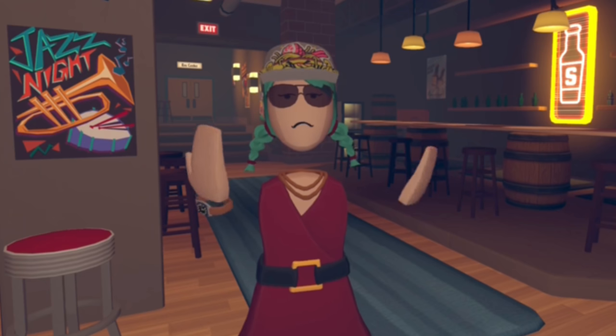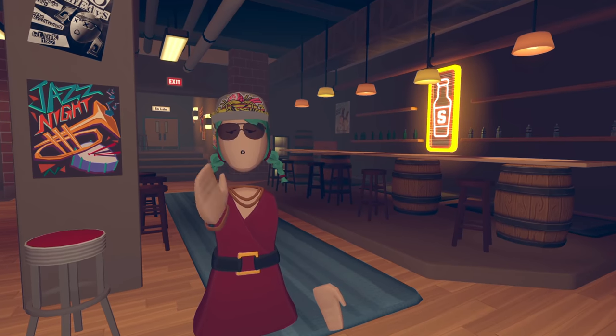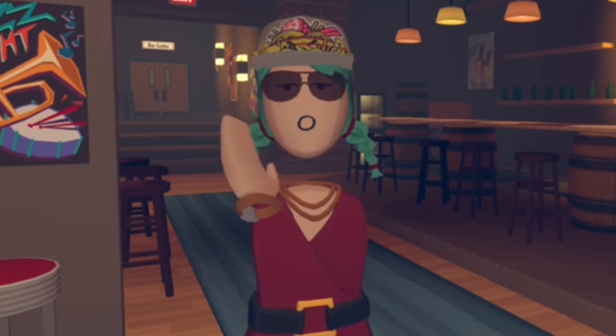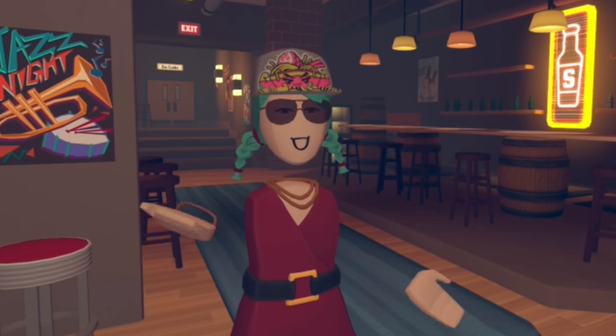Hello everyone! Welcome back to another video! Today I'm going to be telling you where to find free clothing items in Rec Room. There are currently 8 maps that you can go to and, without too much effort, get some really awesome high-quality clothing to round out your wardrobe. Some of these are limited time, so be sure to head over to these maps right away before they're gone. So let's get started!